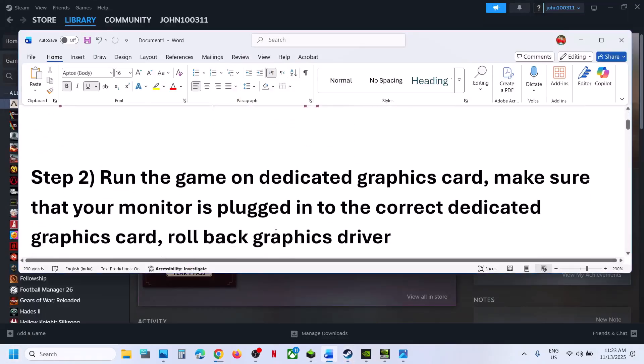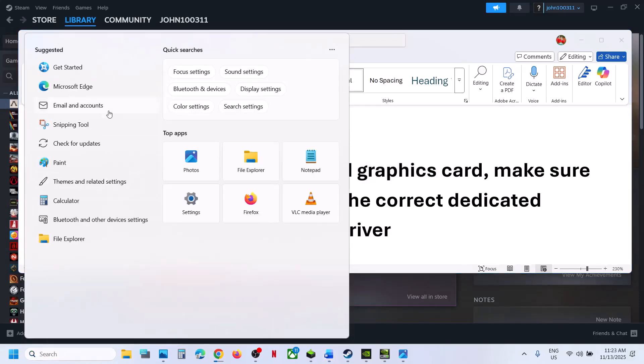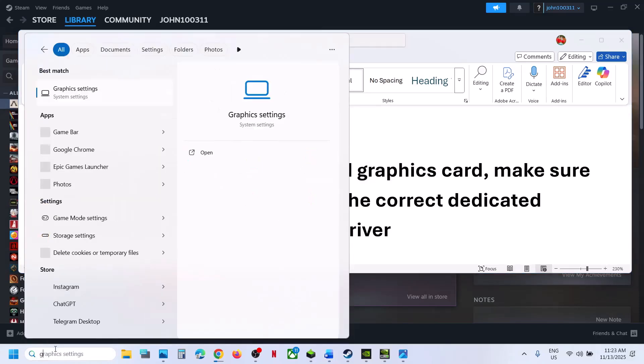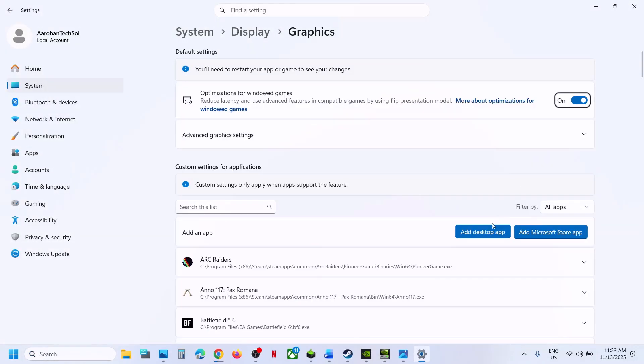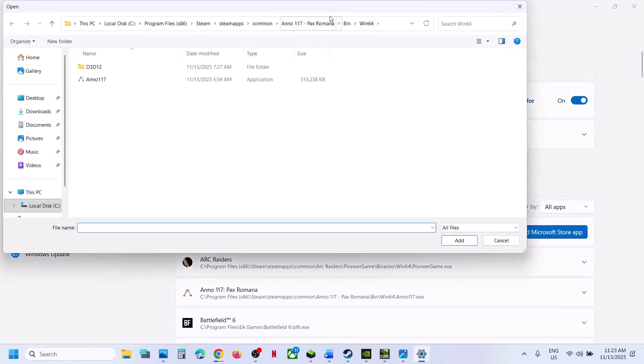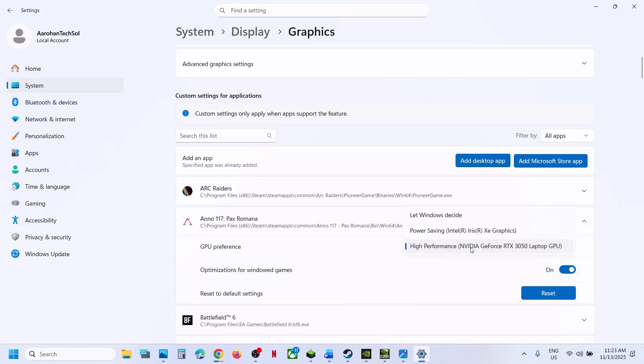If still not working, the next step is to run the game on the dedicated graphics card. Type in Graphics Settings in the Windows search box and click on Graphics Settings. Click on Add Desktop App, then go to the game installation folder, select the game exe file, click on Add. Once the game is added, click on it, select High Performance.